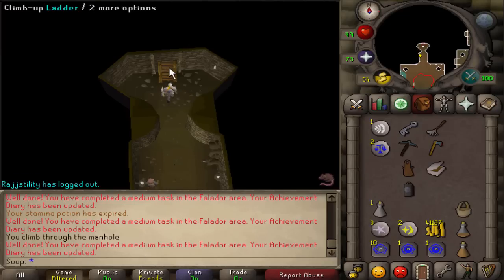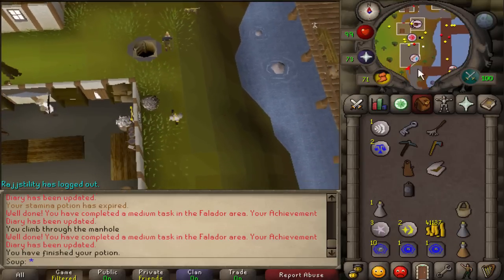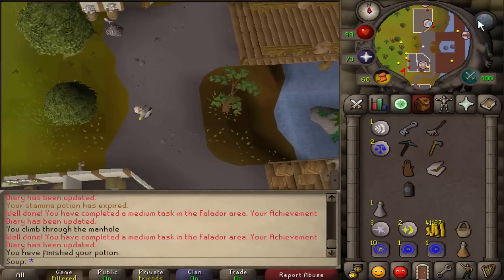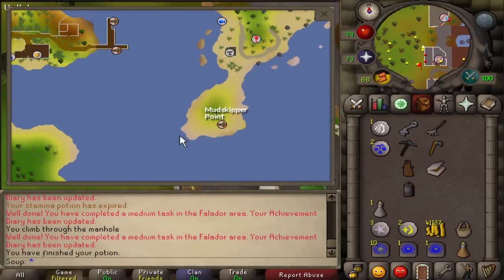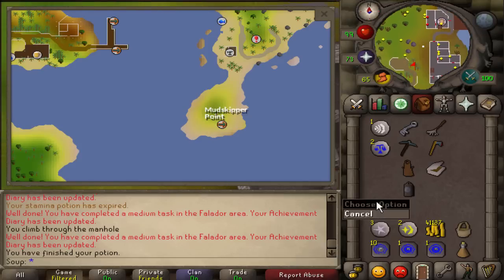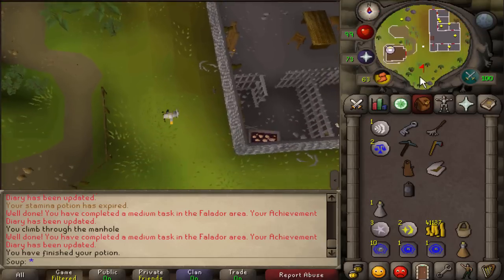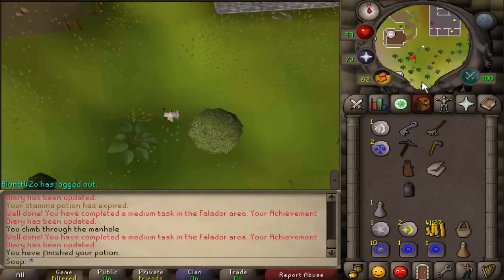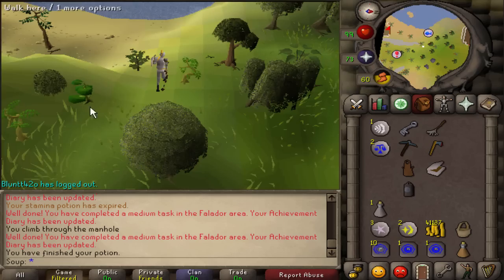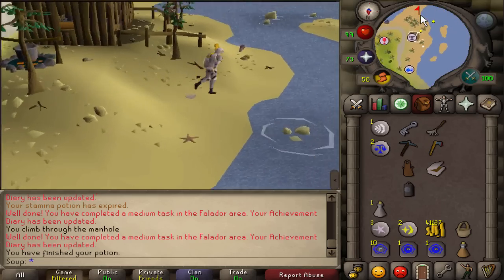Now we're going to keep running south all the way down to Mudskipper Point to kill a Mogre. Remember, you need a fishing explosive for this — I'd also recommend bringing a weapon. You need to have completed the Mogre mini-quest to do this, which is detailed in the description.